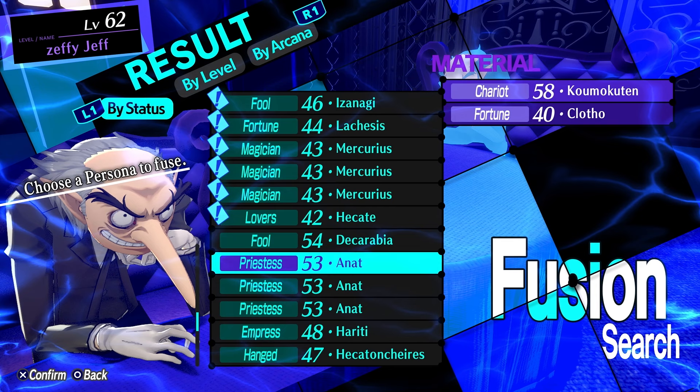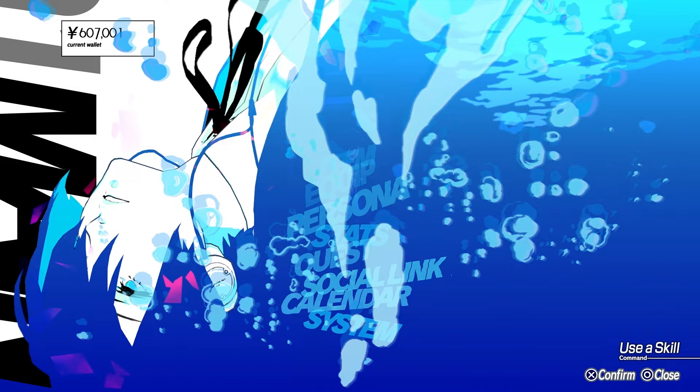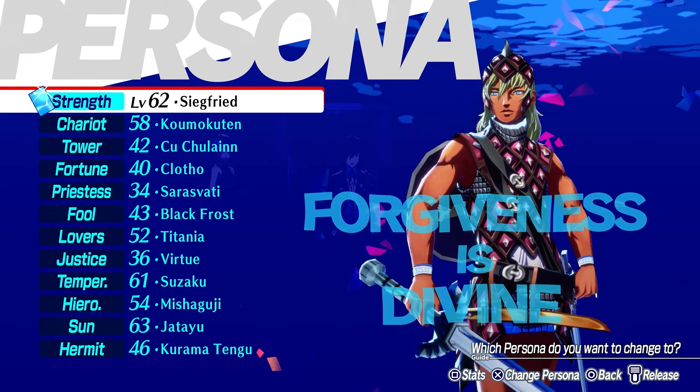How I go about fusing Personas is basically just looking at what I need and what I want. A recommendation would be: when going through Tartarus, you want every single elemental affinity covered — fire, wind, electric, and ice. You also want someone who can heal and handle status ailments, as well as buffers and debuffers. Obviously you also want to try to shore up weaknesses or have a good spread of affinities.